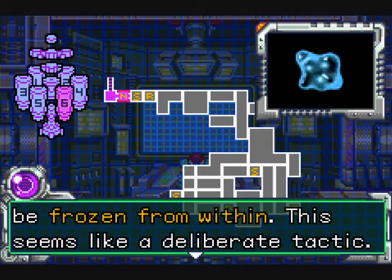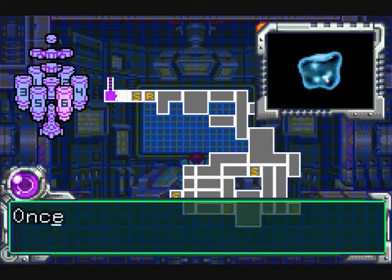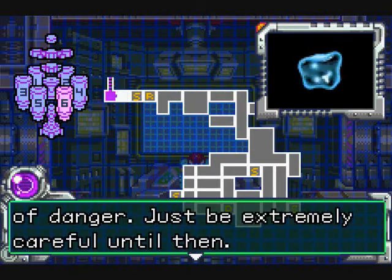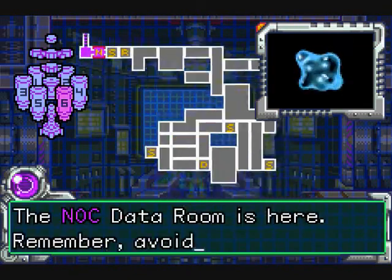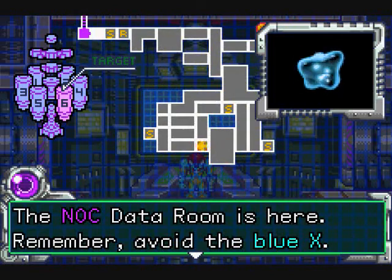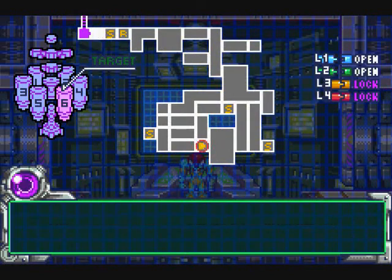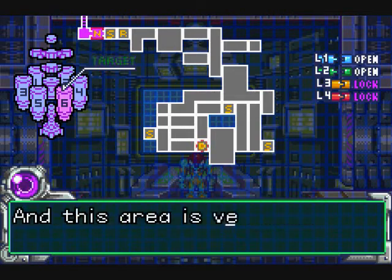They've been changed by the cold. If you absorb one, you'll be frozen from within. This seems like a deliberate tactic. Once you download the Varia suit modification, you'll be out of danger. Just be extremely careful until then. The Noct data room is here — remember, avoid the blue Xs. Use your beam to stun them in order to get by. So that's an extra source of danger.